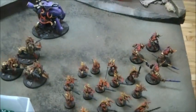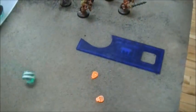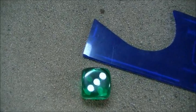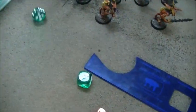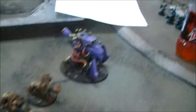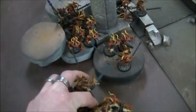Starting off, let's see what comes in for me — it's my turn four. Bloodletters? No. Other unit of Fiends? No. The Blood Crushers? Yes. The other Soul Grinder? Does not come in. So these guys come in, and if I put them within six inches of my Herald they have no deep strike scatter problems. I'll do that.